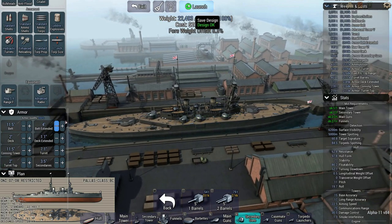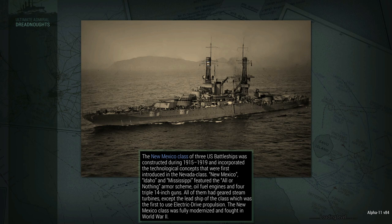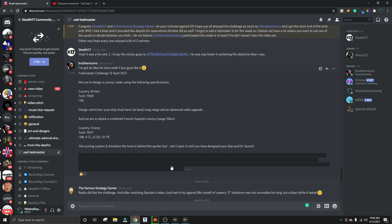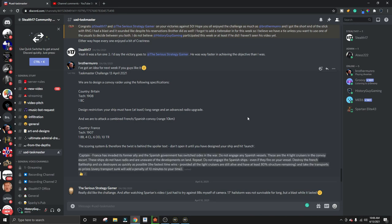I think we're good — let's give this a try. I'm going to hit launch, and then we're going to read the instructions. I have no idea what the instructions are going to say. A little nervous about this. Okay, the instructions say: France has invaded its former ally, and the Spanish government has switched sides in the war. Do not engage any Spanish vessels — these are the four light cruisers in the convoy escort. These ships do not have radio and are unaware of the developments on land. Do not engage the Spanish ships, even if they fire on your vessel. Destroy the French battleship and six destroyers as quickly as possible. The fastest time wins, provided all the light cruisers are still alive and have at least 80% structure remaining. Take the transports as prizes — every transport sunk will add a penalty of 10 minutes to your time. So it's about fastest time sinking the battleship and the six destroyers. This is cool, I like it — it's different.